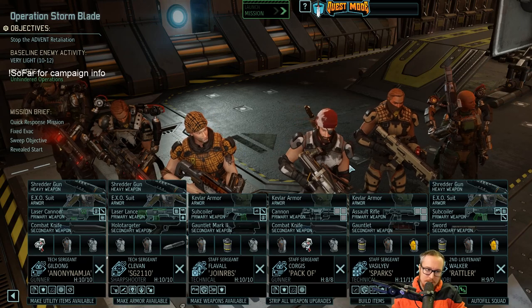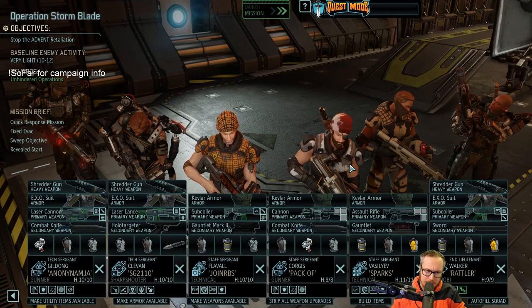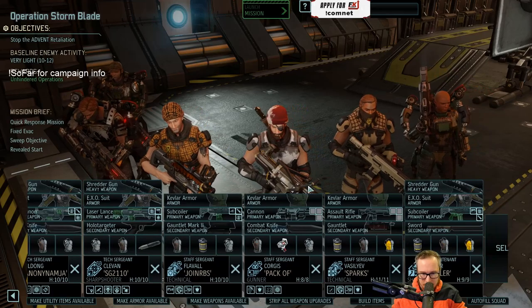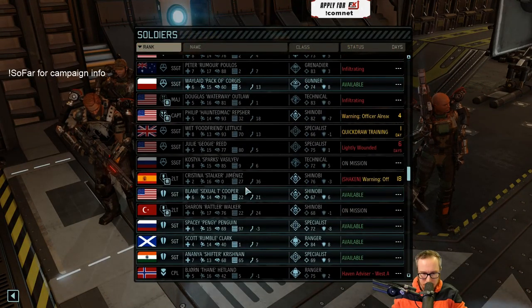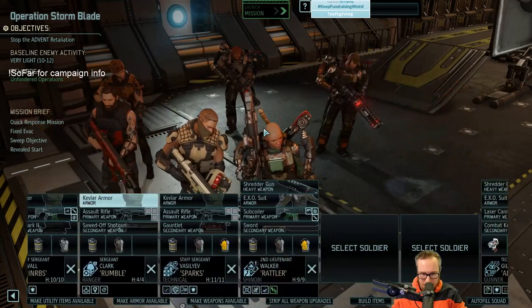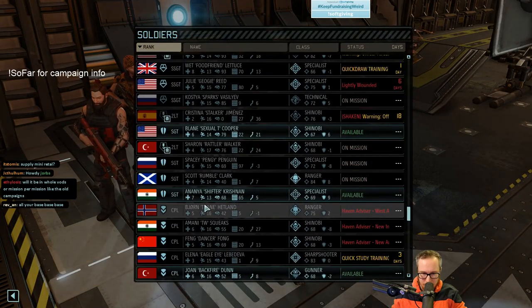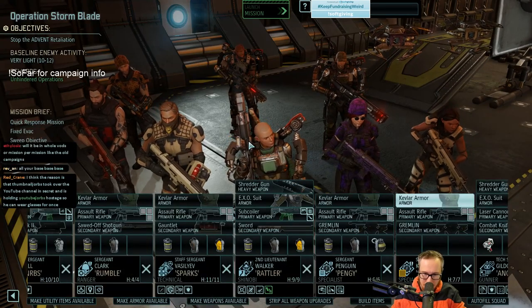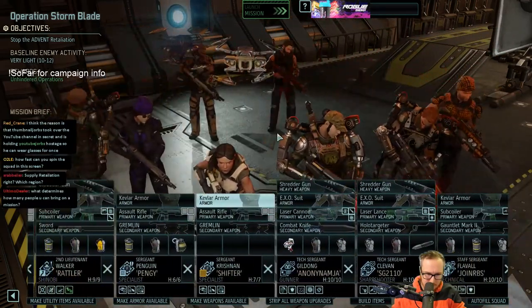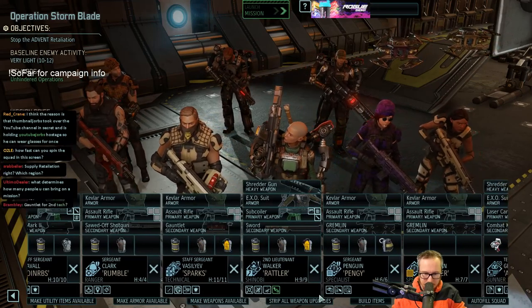Unhindered operations. Mission is quick response, fixed evac, sweep objective, revealed start — this is the same sort of retaliation as we did last time. Laser cannon — probably only want one gunner, a little bit slow. Bring my ranger. Now that I have coil weapons: one, two, three, four, five, six. A specialist or two — these can both use coil rifles. I'm going to build so many coil rifles this campaign.